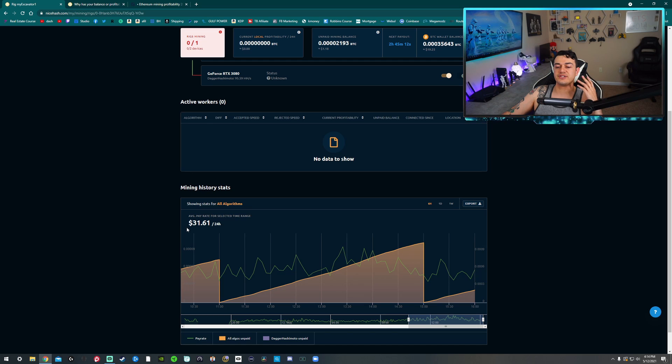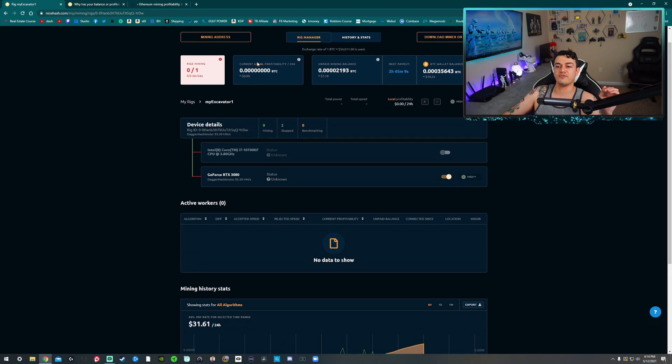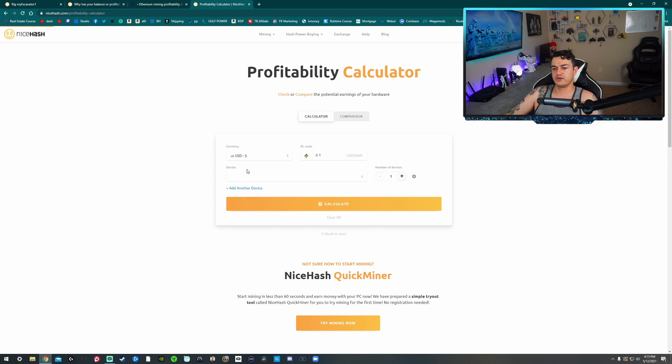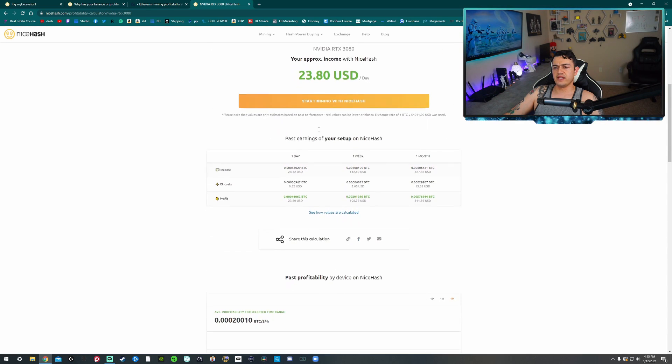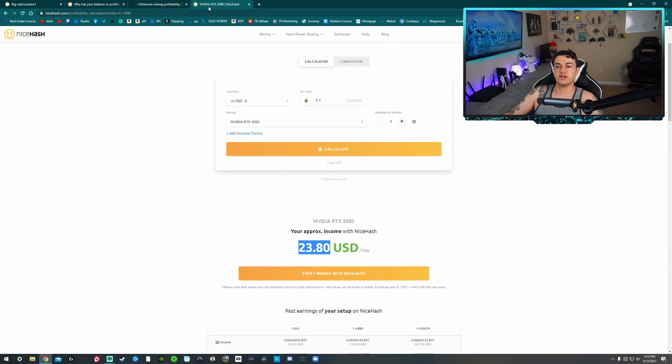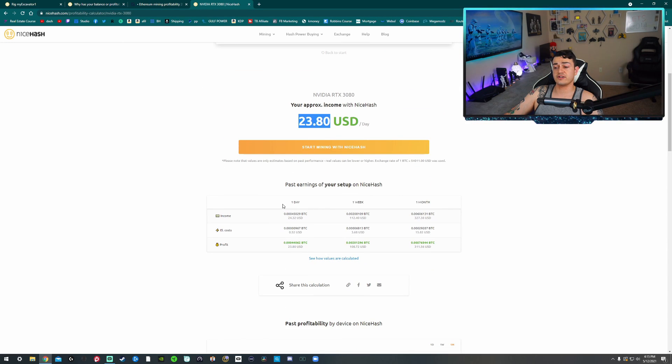This is the most accurate representation of what you're actually earning. Don't go off local or actual profit — these are useful tools if you're just trying to get an average of what you can expect to make. If you want to do that, you might as well come over to the profitability calculator at nicehash.com/profitability-calculator and type in the device that you have. Put in your electrical costs — I'm in Florida so I pay $0.10 US dollars per kilowatt hour. I have one graphics card, you calculate, and it'll give you an estimate, approximately $23.80. That is on a stock clock, and again, a lot of variable factors in there.